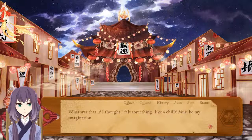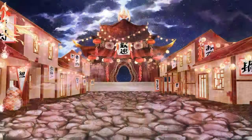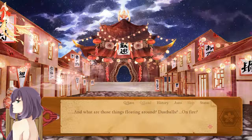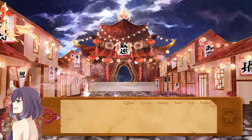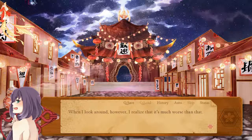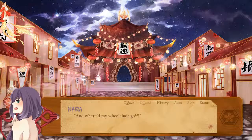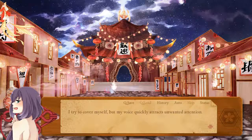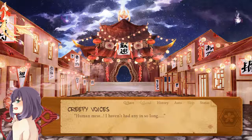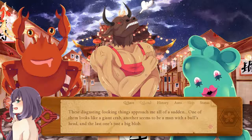I thought I felt something like a chill — glowy stuff! Why am I naked? Where'd the bookstalls go? What are those things floating around? Dust balls on fire? I suddenly go tumbling to the ground. Did somebody push me out of my wheelchair? When I look around, I realize it's much worse than that — why am I naked and where's my wheelchair gone? My voice quickly attracts unwanted attention. It's a human! One of them looks like a giant crab, another seems to be a man with a bull's head, and the last is just a big blob.